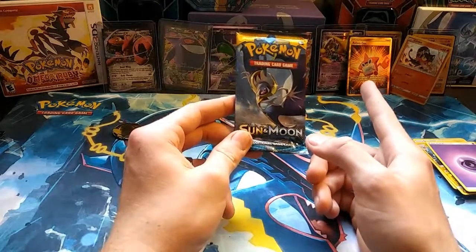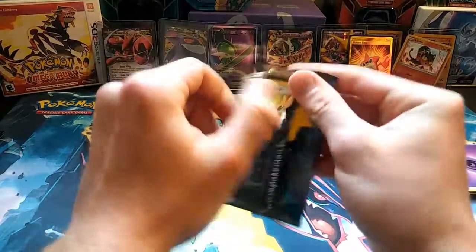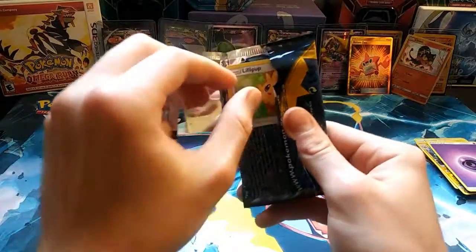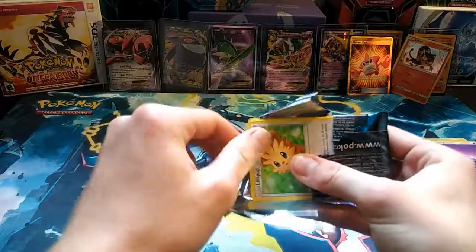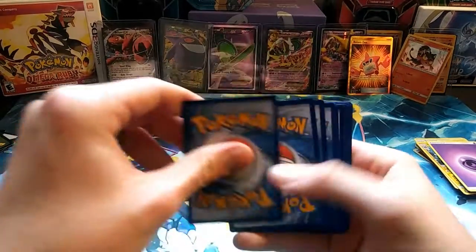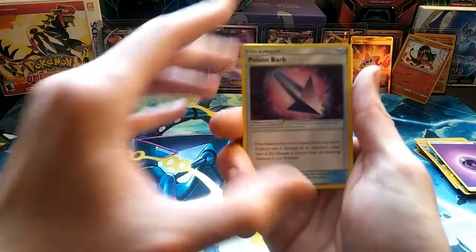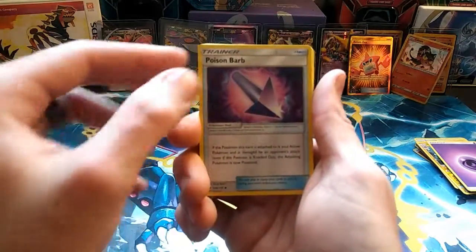We'll dig into our last pack here. I don't know if it can get much better than Rotom Dex but I'm still hoping — Pokemon Sun and Moon, Lunala. I'm hoping we can close it out with something strong. Rotom Dex is fantastic but let's see if we can't close it out with something even better.